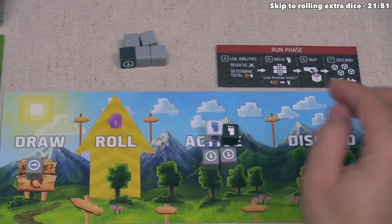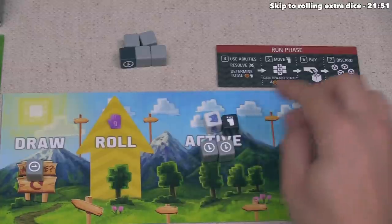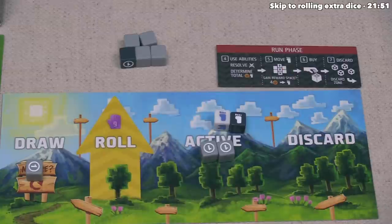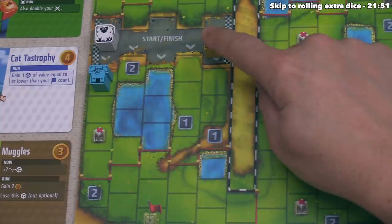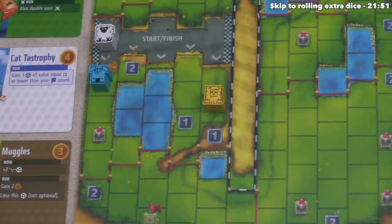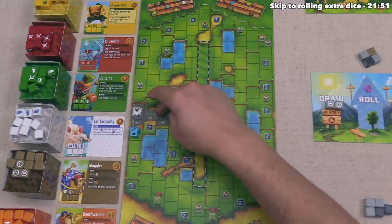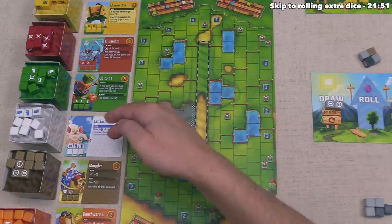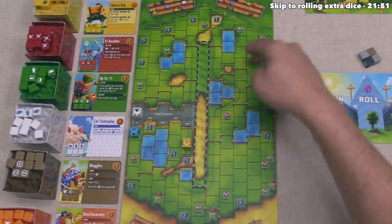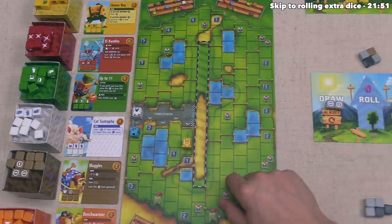Yellow can now go — they rolled two feet and two buying power, but did not roll the cat face. They move up to two spaces along the faster route. There is a line on the track showing the quickest way around — the farther from this line the more spaces you have to move, but there are more bonuses around the outside which can get you more powerful dice. Yellow decides to follow the fast track for now and use their two buying power to purchase a Benchwarmer.